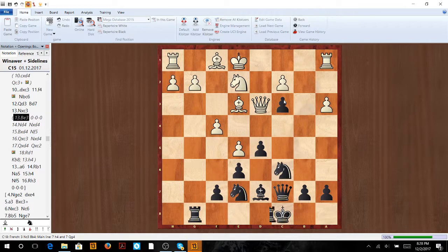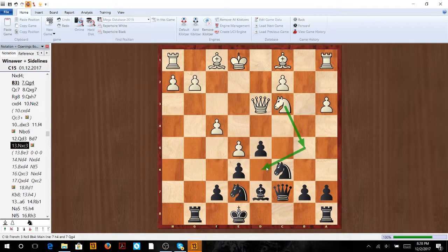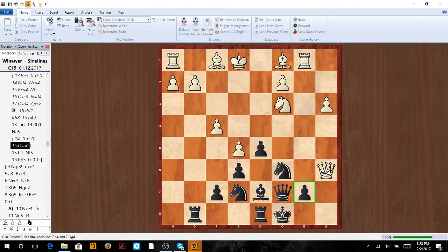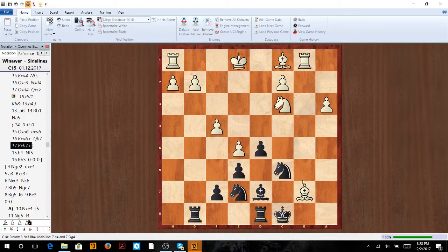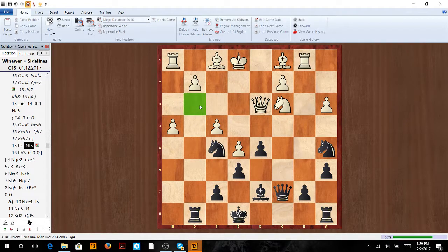Now let's look at knight takes c3. We want to go a6 because his threat is knight b5 — we can't castle because knight b5 then knight d6. So we go a6 first. Rook b1, and here we still can't castle because if castle, he has queen takes a6 — after take, bishop takes, we have to play queen b7, then he takes and it's not a nice position. So first we go knight a5. These knights are going to be very strong in their outposts. H4, we go knight f5 because the g3 square is now weak. These two knights work together, and we can castle because this knight can go back to b7 after the trade on a6. Even though white is up a pawn, black can be creative, open up the position, and get attacking lines going.